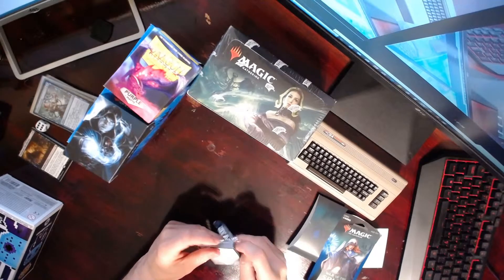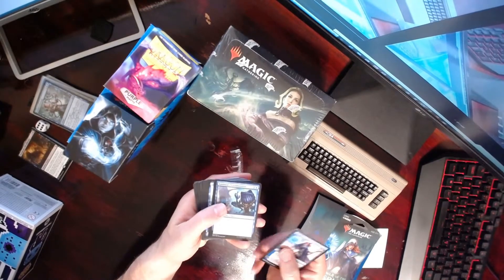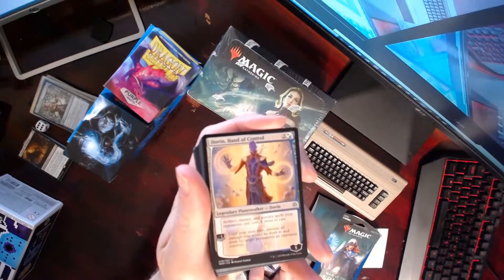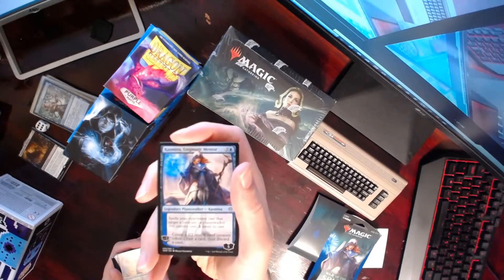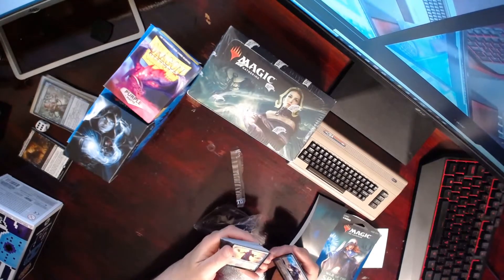Now that I've got it open: we got Kasmina, Kasmina's Transmutation, and Dovin as well — Dovin's new card from this edition. Let's get Kasmina into the camera. There's Dovin as well — Dovin, Hand of Control.